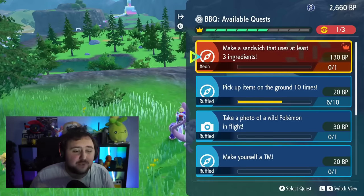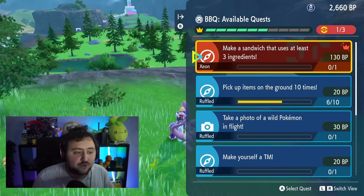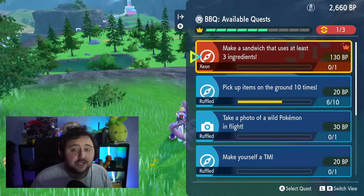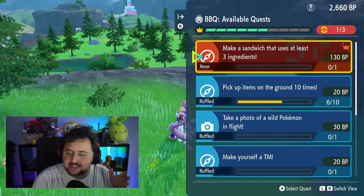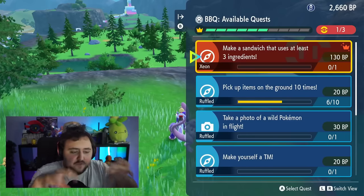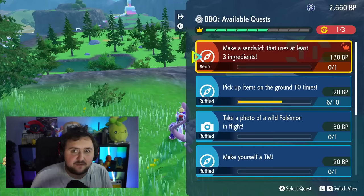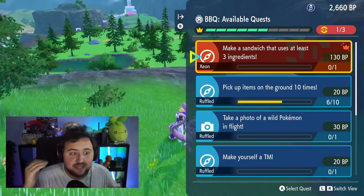Golden quests give you up to 600 BP, which is insane. Sometimes you may even get double quests that are red quests. These red quests will usually give you anywhere between 130 to 150 BP. Sometimes they're easy to do and sometimes they're hard. I'd highly recommend doing them with a group. Try to stay in the same area as much as you can — it helps if you're trying to get very specific Pokemon, because sometimes the game will demand you to catch dragon and steel types, which can specifically be found in the canyon biome.